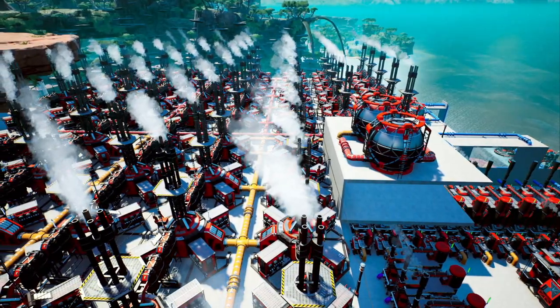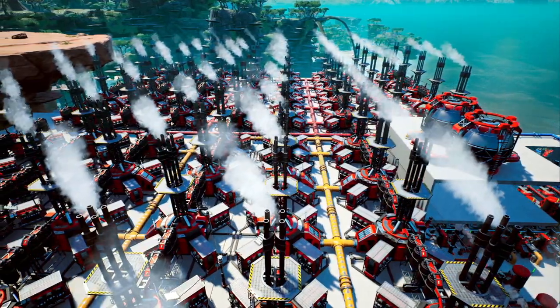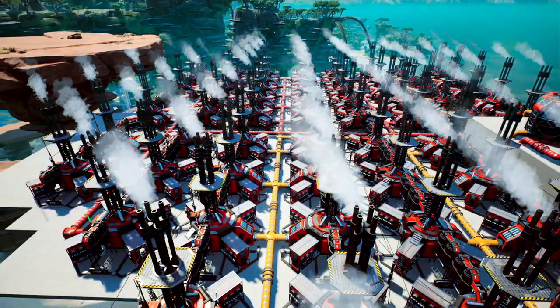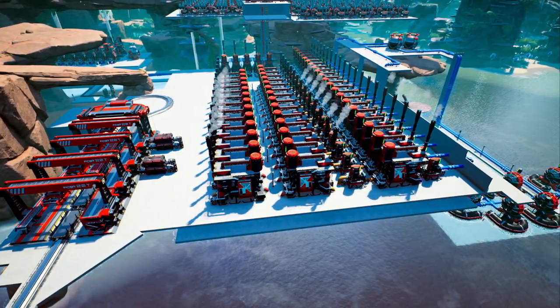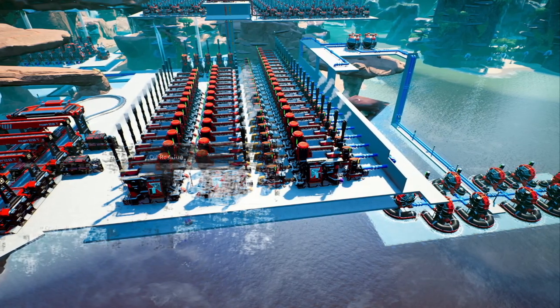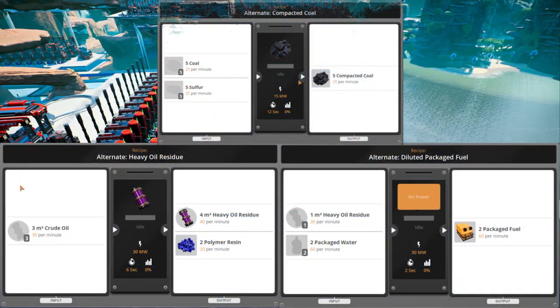So for this build I had a friend of mine called Revrick helping me out. He talked me through what alternate recipes to look for, what machines I needed and most importantly the different stages of the process. All of the design decisions were my choice — he simply helped me figure out the process for a more efficient power cell. The alternate recipes I'll be using are the heavy oil residue recipe, diluted packaged fuel, and compacted coal.